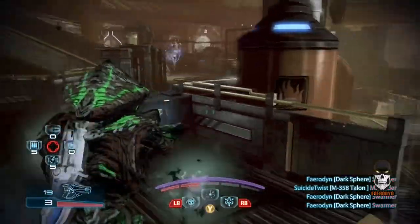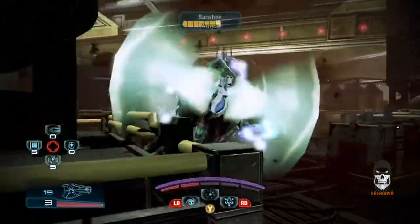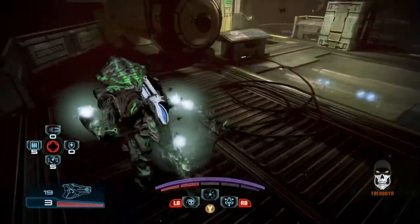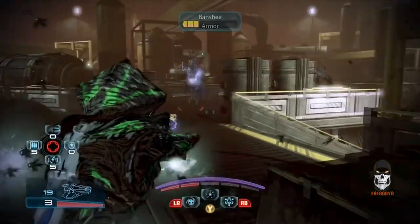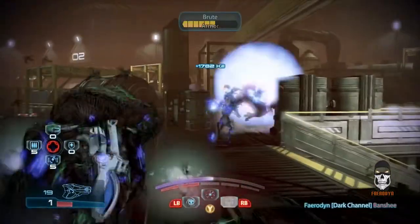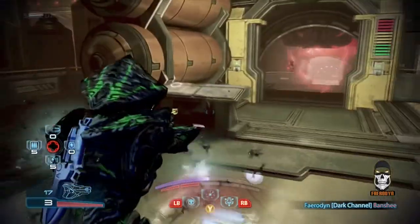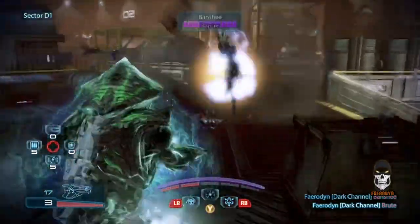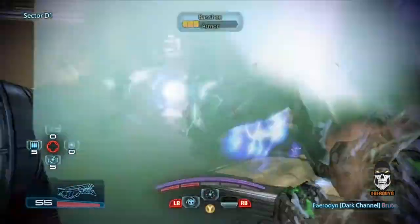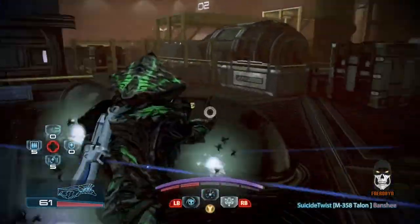On the objective waves, the team is given a specific objective to complete. There are essentially five different types. First, there's a hack or upload objective in which a circle is randomly placed on the map — you must stand inside the circle until the upload or hack is complete. The more teammates standing inside the circle, the faster it takes place, so it rewards team play. Next are devices — on a device objective wave, the game will randomly spawn a device on the map. One player activates the device while the others cover him. Receiving damage while activating may interrupt your progress and make you start over.